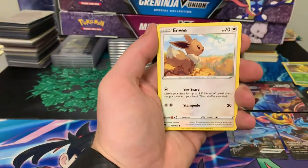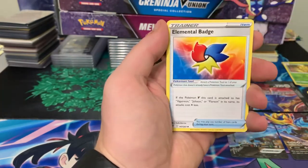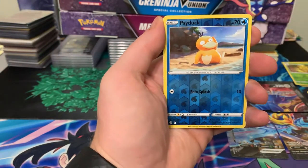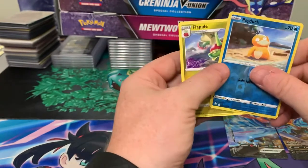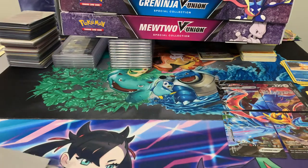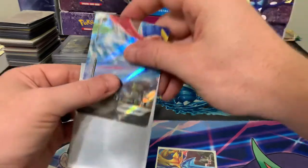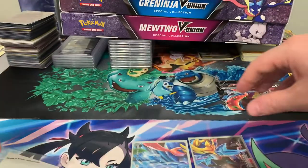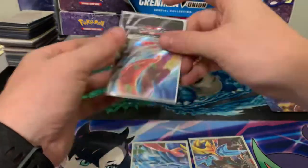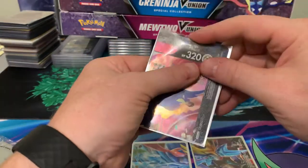From the Evolving Skies pack: Psyduck, Eevee, Cutiefly, Pikachu, Energy, Elemental Badge, Shelgon, Lombre, Psyduck, and Flapple. Nothing there. I'm gonna sleeve up the promos real quick - they're going in my four-page binder. They'll look really nice since you can get all of them on the same page and line them up.